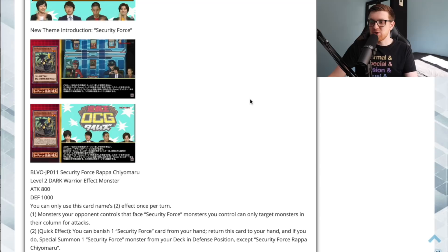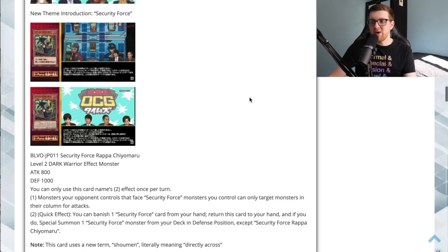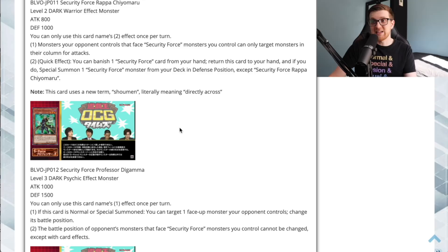The second effect is a quick effect: you can banish one Security Force card from your hand, return this card to your hand, and if you do, special summon one Security Force monster from your deck in defense position, except another copy of itself. The biggest drawback is that you have to banish a card from your hand and bounce the Chiomaru back, so you're taking a minus one. But it is a quick effect, so you can activate it during your opponent's turn if Chiomaru gets threatened.